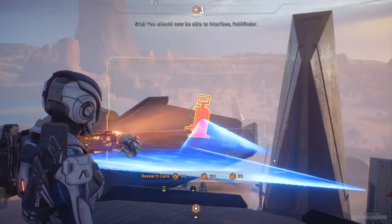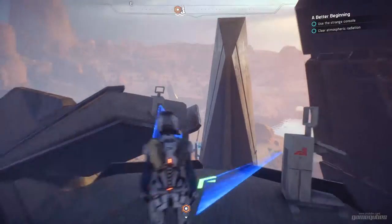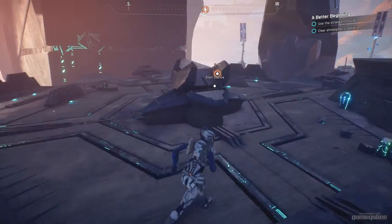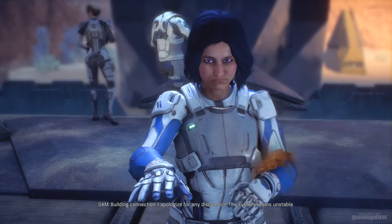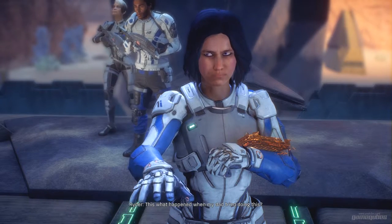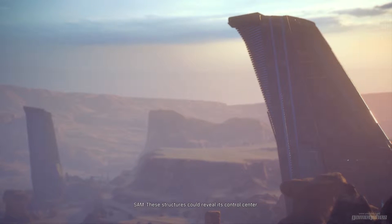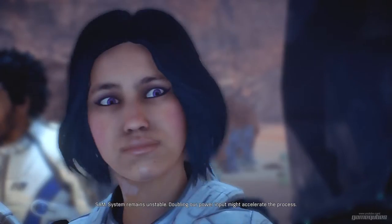You should now be able to interface, Pathfinder. Building connection... I apologize for any discomfort, the system seems unstable. Is this what happened when my dad tried doing this? Your father interfaced directly with the atmosphere processor — that proved extremely hazardous. These structures could reveal its control center system. Remains unstable; doubling our power input might accelerate the process. I'll give it a shot.